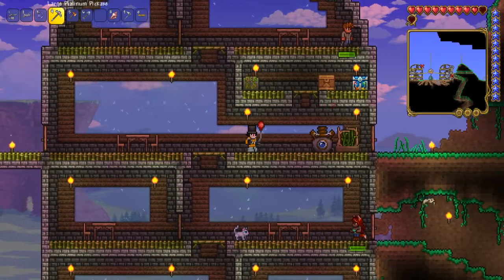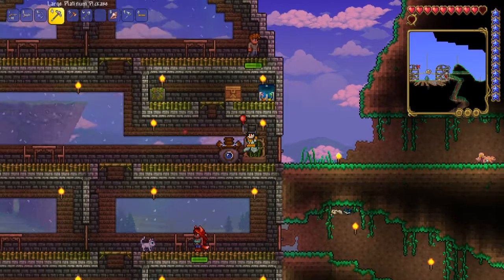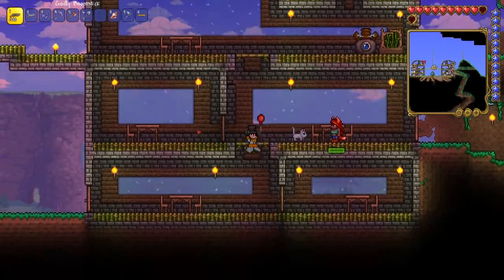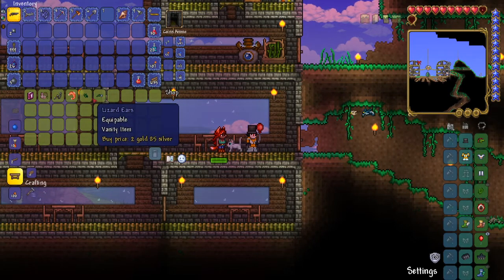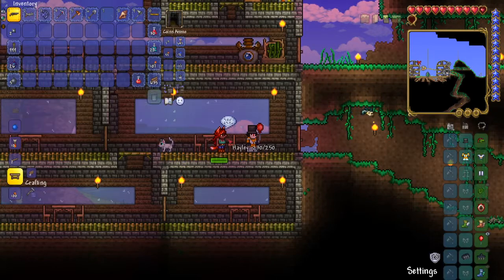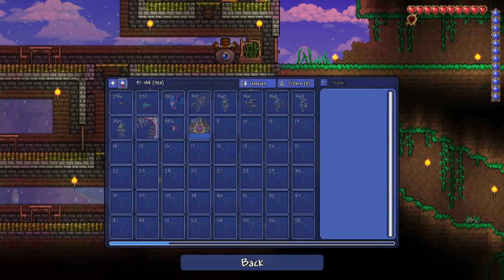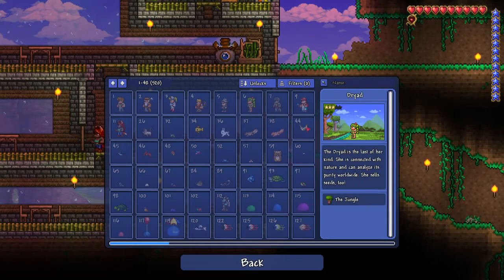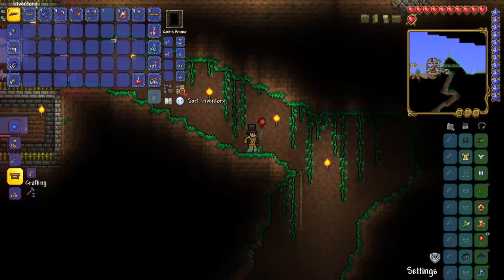Hope I find a goblin tinkerer. If I don't, then that's fine — it's just a minor little side thing that I want. My entrance is here. Do you sell anything new? Lizard tail and lizard ears — okay, so your shop actually swaps around, that is interesting. Let me look at the bestiaryhere — who's new? The jungle. So the dryad likes the jungle. Is anyone else new? Nope. In that case I'm going to continue down here.